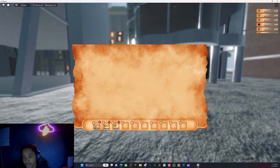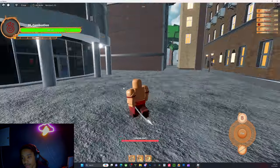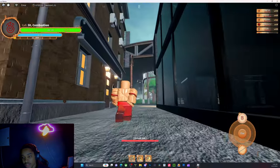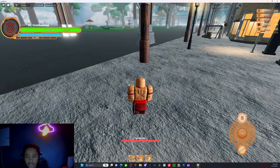They also added a new spot where you can go to unequip and equip abilities — you can just equip and unequip them however you want, which is pretty neat. They also have an evasive bar now, so you can get out of infinite combos.